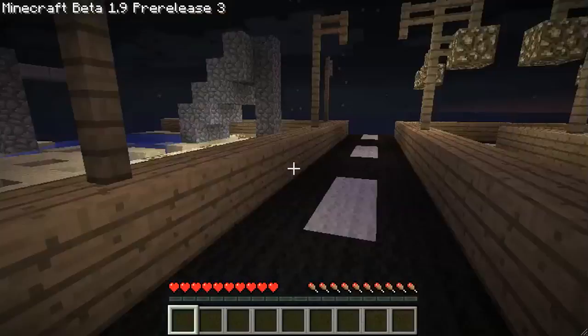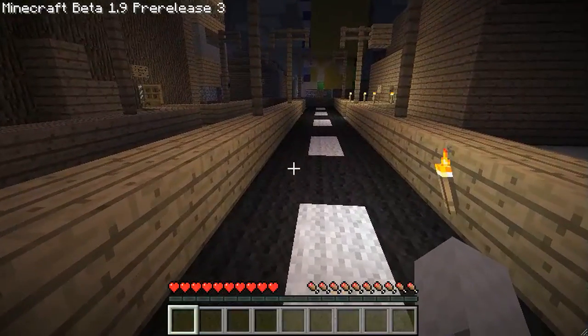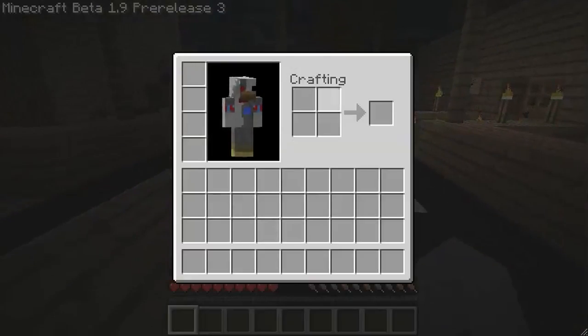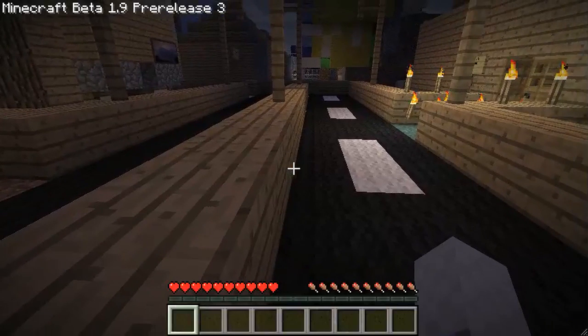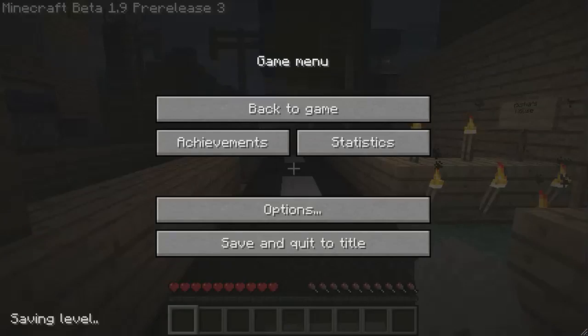And there we go - you can see I have my health, I have the food bar, I cannot fly. Hit E and I have my little character - I'm a chicken! Alright, so I'm going to do that one more time for those that I was too fast for. I'm going to close, save and quit.